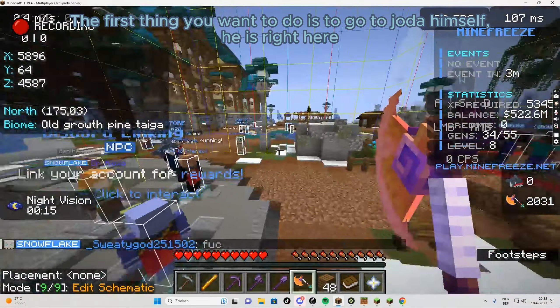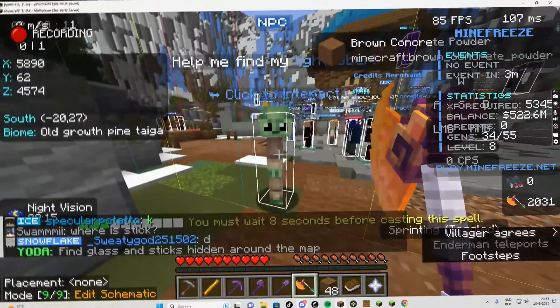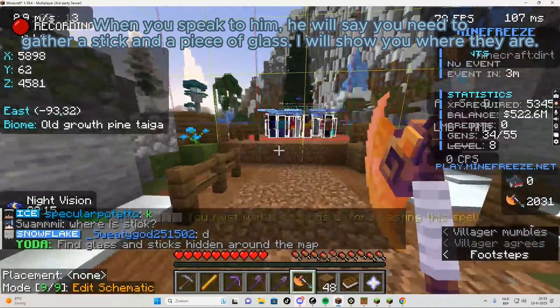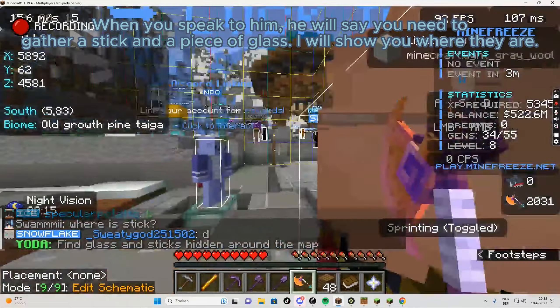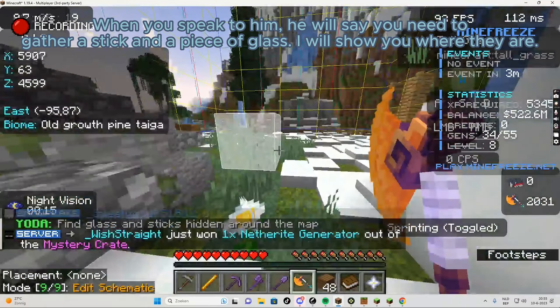The first thing you want to do is to go to Jodah himself. He is right here. When you speak to him, he will say you need to gather a stick and a piece of glass. I will show you where they are.